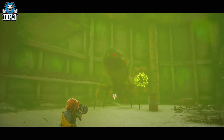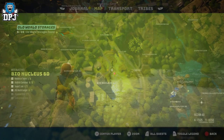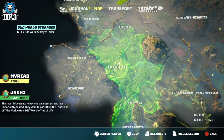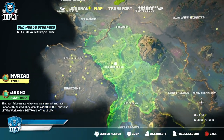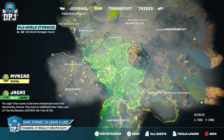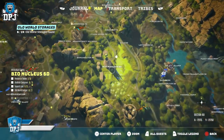The third plant is actually probably the first one you'll come across and one you might have already gotten to. This is the biggest of the three today and it's almost center of the entire map. It's called Bio Nuclear 6D. Again, this place is home to many bio creeps and that bio boss, but there are just as many bio points to be earned here.